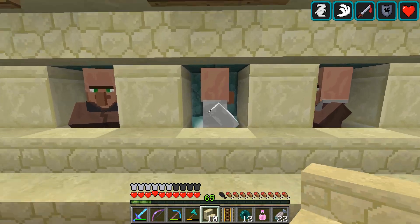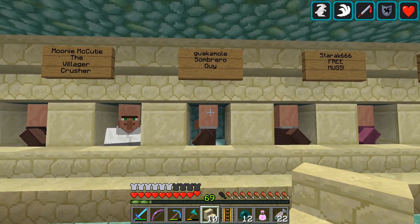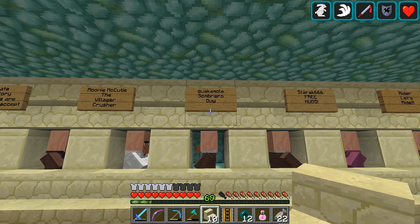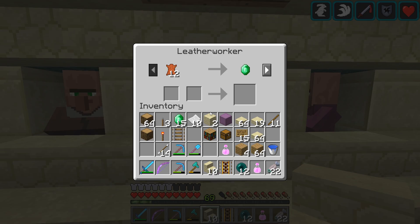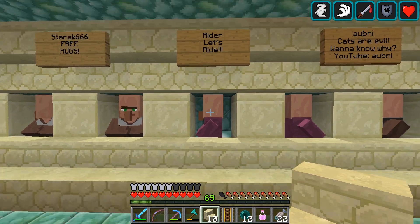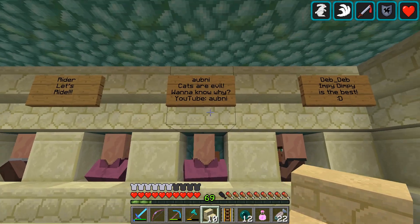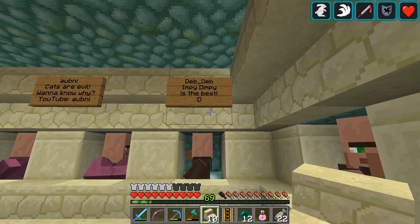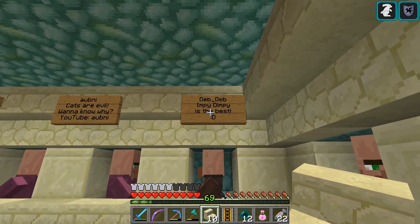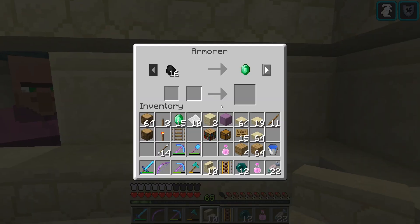Mooney McCutie the Villager Crusher is a librarian with Power 2, Sweeping Edge for 21 - that's a good one - and Smite 5. And we got Guacamole the sombrero guy - Tango and I wore these huge sombreros that Guacamole had sent us all the way from Mexico. He is a leather worker. Stark 666 is giving out free hugs as a leather worker. Stark Writer says 'Let's ride' - he's a cleric. Obni says 'Cats are evil' - you want to know why, go search for Obni on YouTube. And Deb Deb says 'Impy Dimpy is the best' - Impy Dimpy is a little nickname I've been given. And you are an armorer, so I'll definitely be unlocking Deb Deb to get some chest plates.